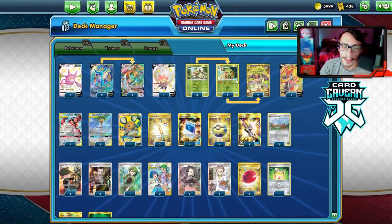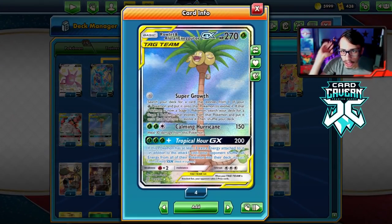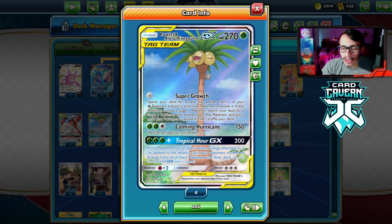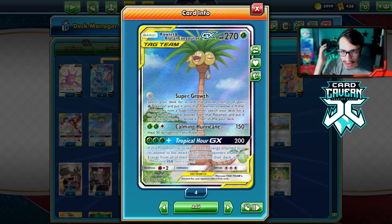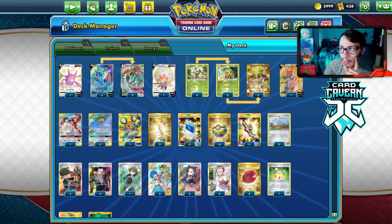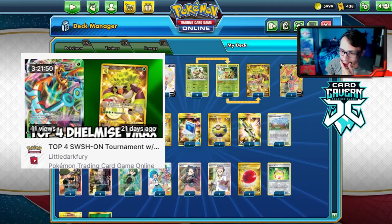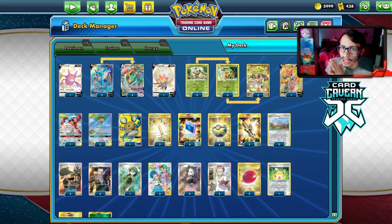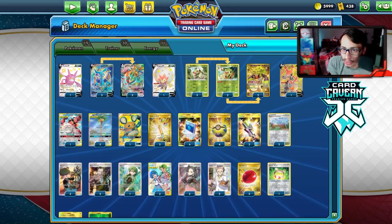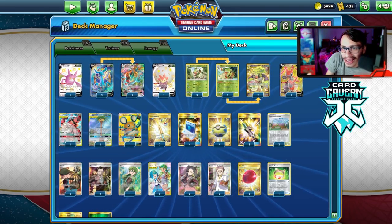We're playing Rillaboom of course and also Egg Route. We're using Super Growth to power ourselves up. I tried the Rare Candy build but as usual I struggled to find Rare Candy with Rillaboom, so I went with the Egg Route version instead. I did make top four in a Sword and Shield Online tournament with Delmise Rillaboom — it's on my Twitch channel if you want to watch the tournament run. That deck had to play Rare Candy because it was post-rotation, and I still made top four.